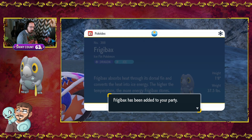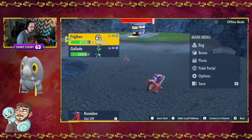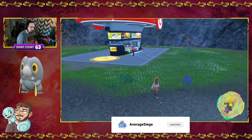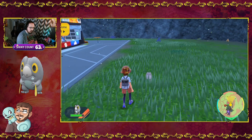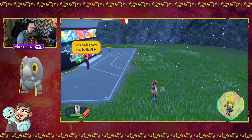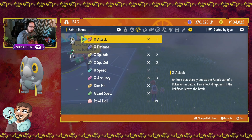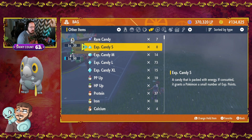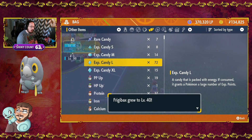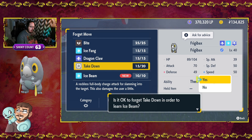So there is our Frigibax. We'll register it in the Pokedex — a Dragon/Ice type, which I think is a really cool typing. And there's Larvitar; we'll be doing that one soon as well. For this evolution, it evolves twice. The first one is at level 35, so we only need to go up one level since we're already above 35, and there's 40.